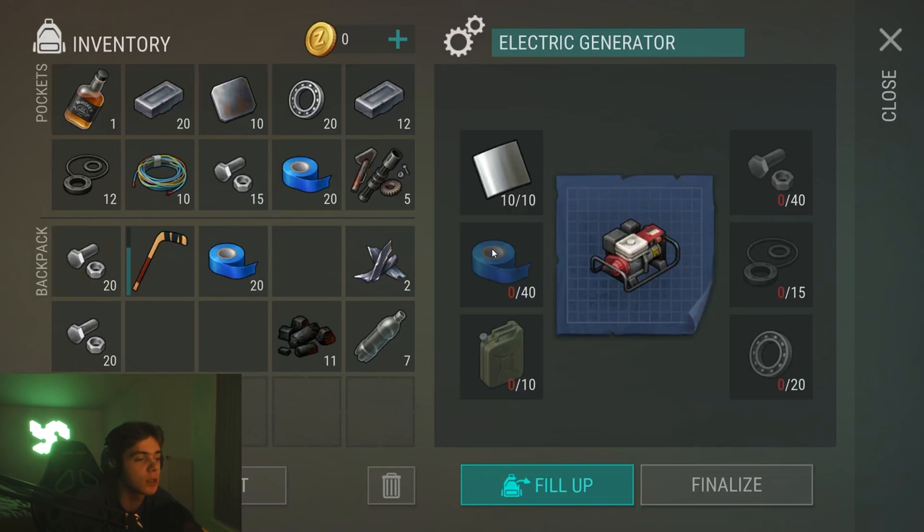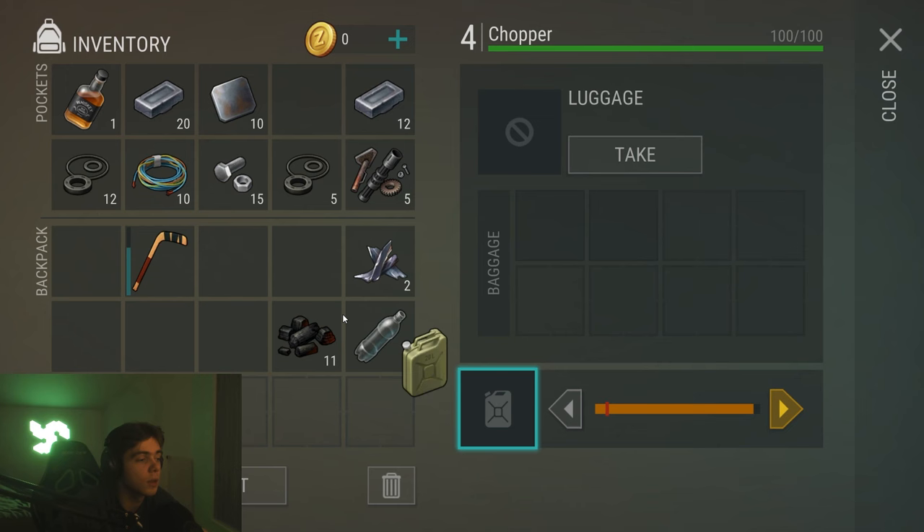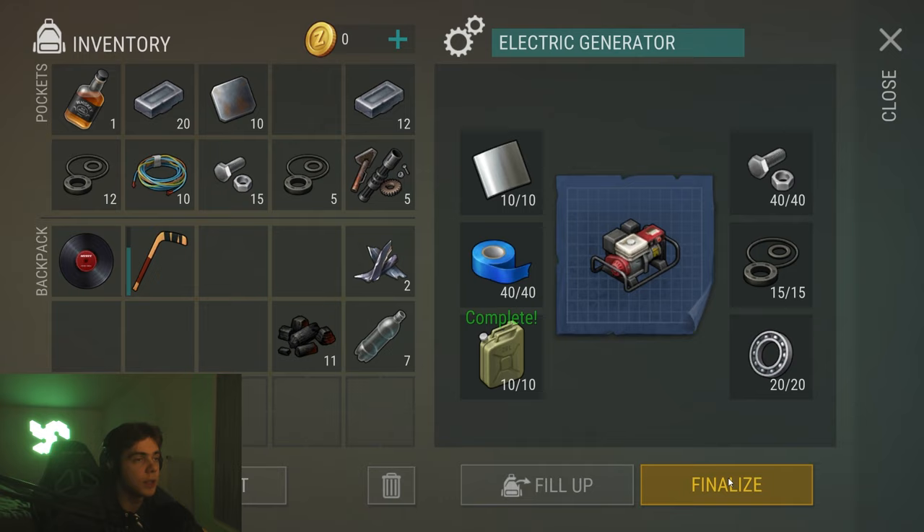10 aluminum plates. 40 duct tape for the generator. And 10 gas — we have it in the chopper. Generator is done.